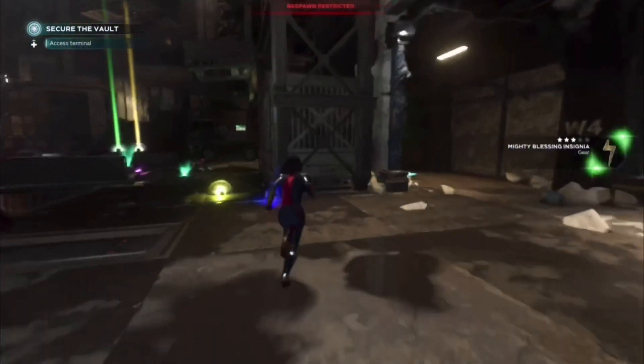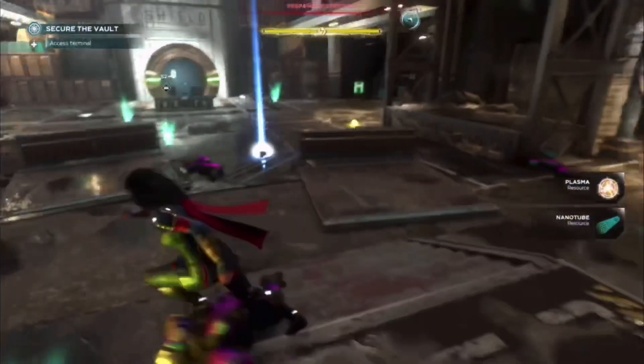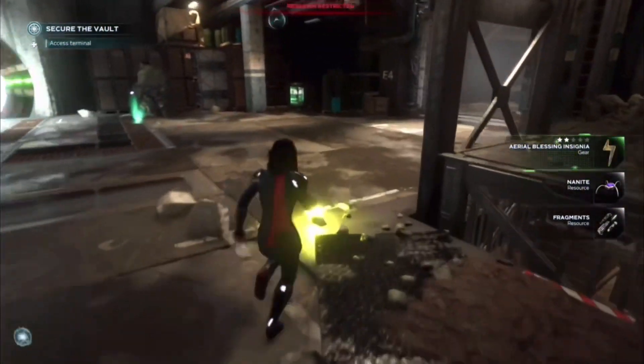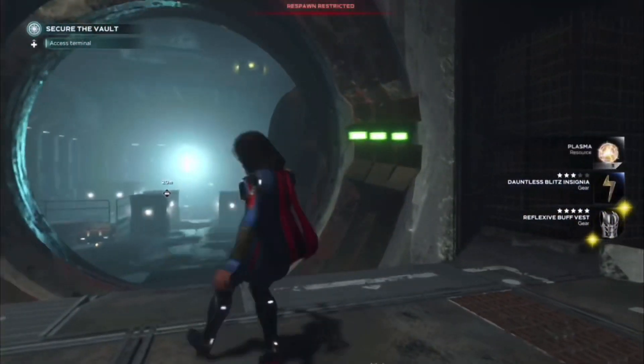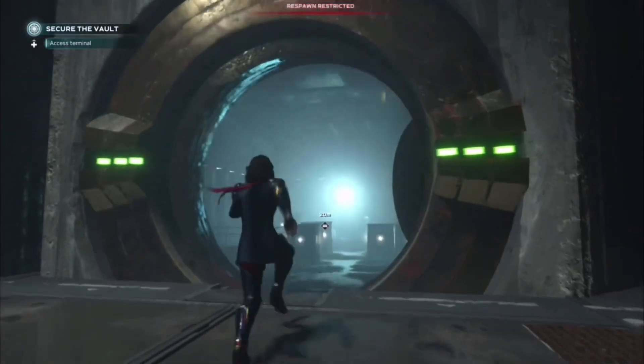Typically there are some green, gold, and blue items - nice gear for your character. We got a gold chest piece, which is awesome. You can go in and take all the loot and activate this vault. That is basically it for the end of step two.